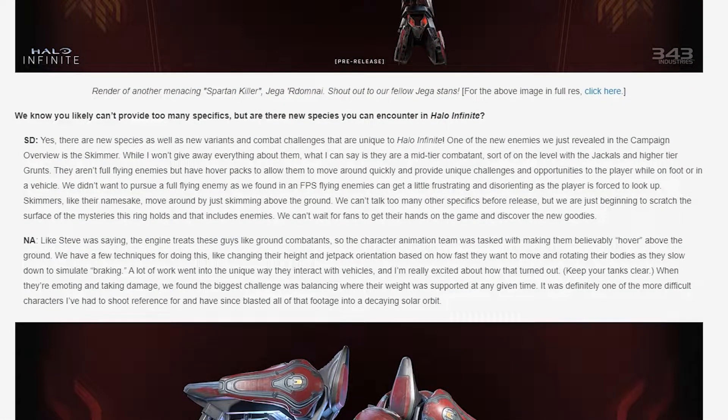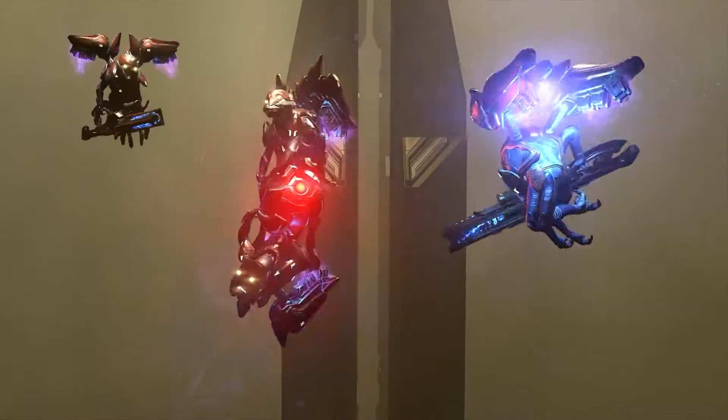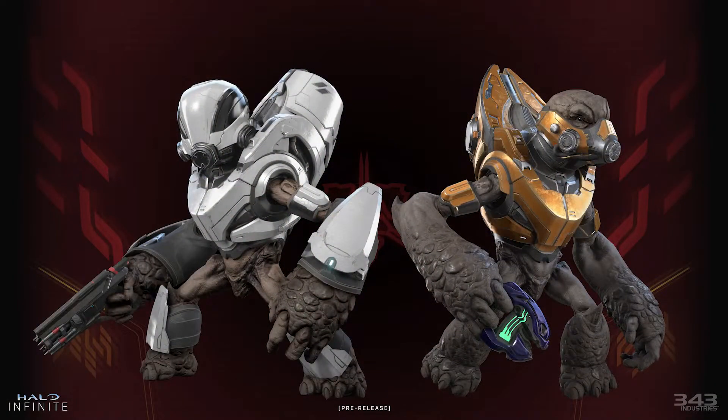The team is then asked about the new species, Skimmers. While we weren't given any lore information about them, we got plenty of gameplay information. I think always-flying enemies in FPS games are a pain most of the time and rarely done right, so having these creatures be a sort of hybrid that focuses more on the ground is nice to hear. I'm curious about the 'keep your tanks clear' line — perhaps Skimmers can pull apart pieces of your vehicle. Ending with a render of two grunts, we wrap up the character study section of this Inside Infinite.